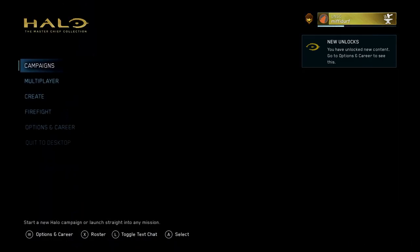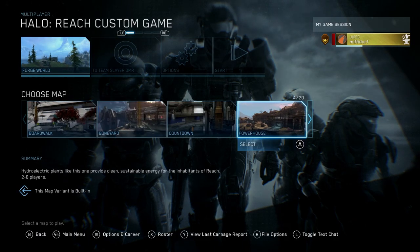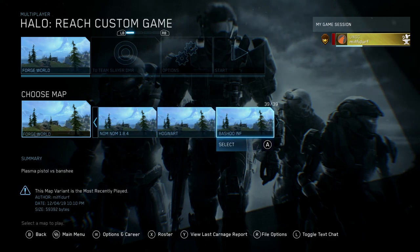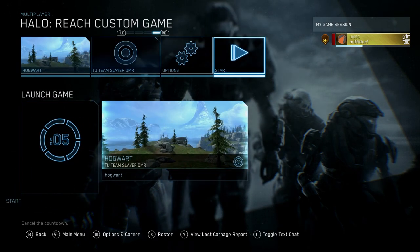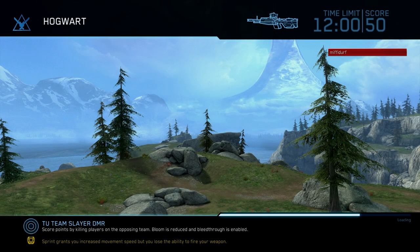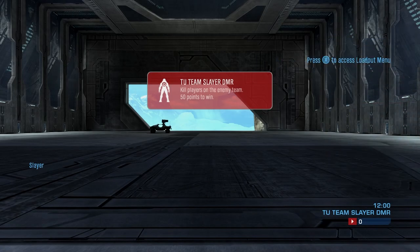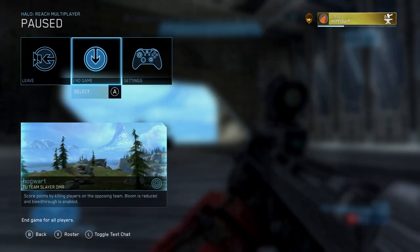The thing works. If we leave forge now, go back to multiplayer, then Custom Multiplayer, Reach - my saved map should be the furthest one along. There are loads of maps from my custom games here, ones I made earlier. Loading up 'Hogwart' on Slayer - it should load in with a rocket hog in front of me, fingers crossed. And there you go - that's the rocket hog we left there.